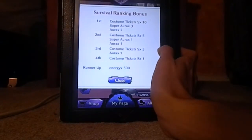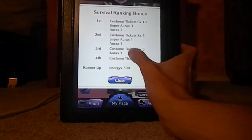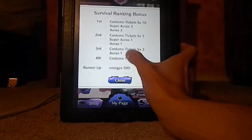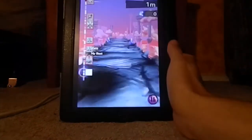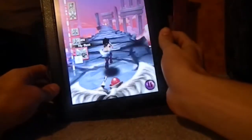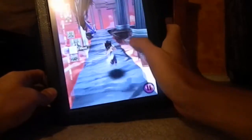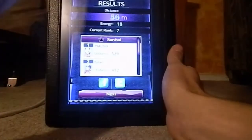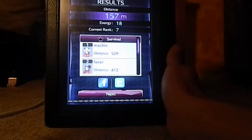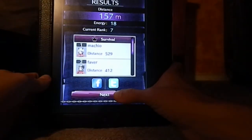If I get fourth place I'll get a costume ticket; third place gets three costume tickets and one aura. So depending on my rank I'll get a prize. This is really difficult to control — when it's held straight up he's not staying in the middle, so I kind of have to tilt it. That might be because I'm standing up instead of holding it down flat, but I'm not quite sure.